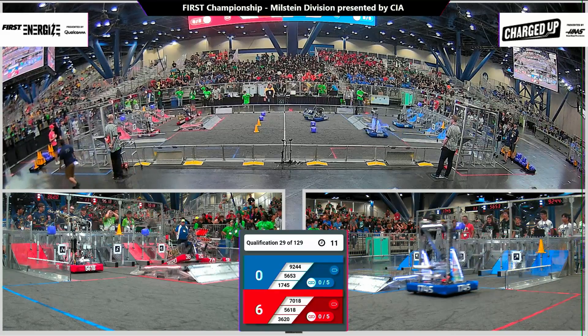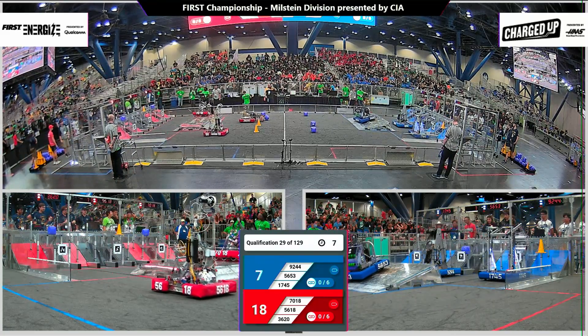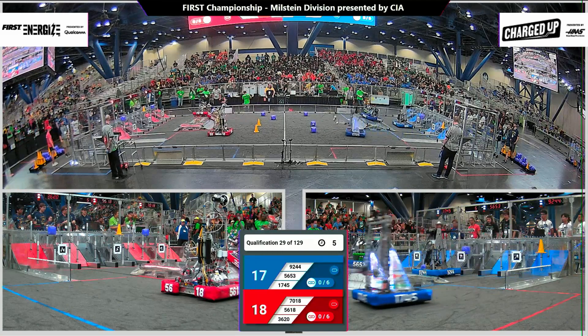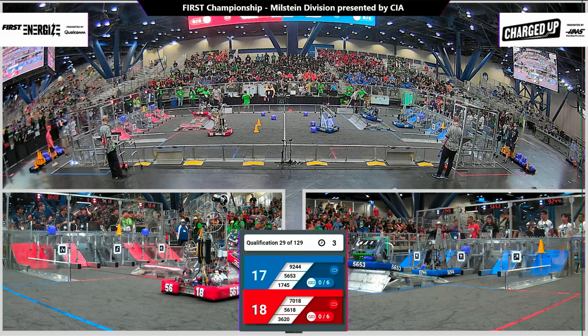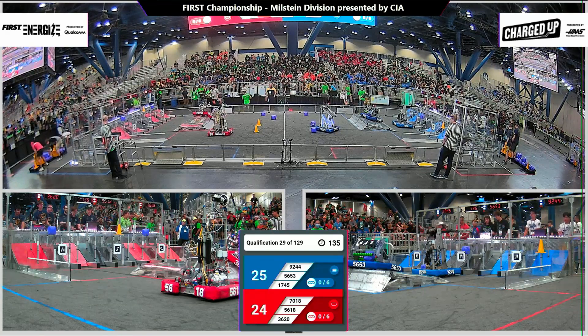We're starting off with 7018, putting a cube up onto the high node. Their alliance partners moving forward and grabbing those in the middle. On the blue alliance, 56-53 slightly off to the side — our referees will take a close look at that.